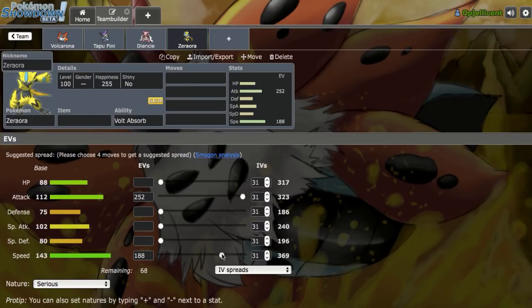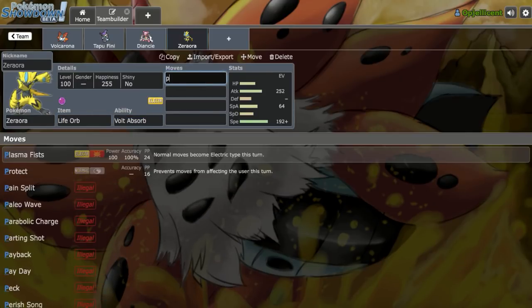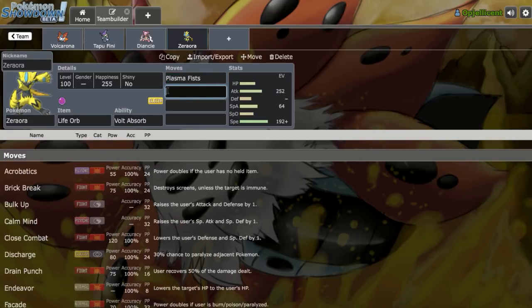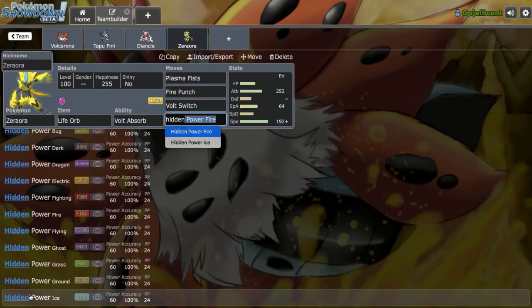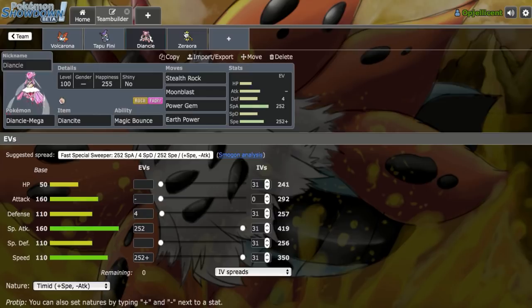We'll run the Speed tier to beat Mega Lopunny and Mega Manectric at 192 Speed — no reason to run Max Speed. We'll run a minus Defense nature for the mixed set, with Life Orb for nice damage output. Moves are Plasma Fists, Fire Punch since we dropped Fire coverage on Mega Diancie, Volt Switch, and Hidden Power Ice. We're running minus Special Defense to better take on Mega Pinsir — start of a nice Volt-Turn core, with Hazards and Hazard Control already on the board.